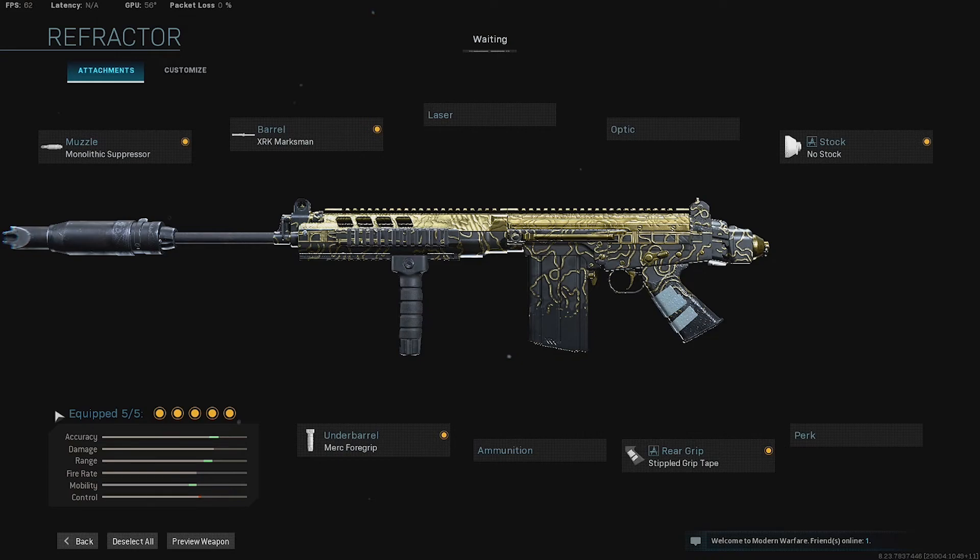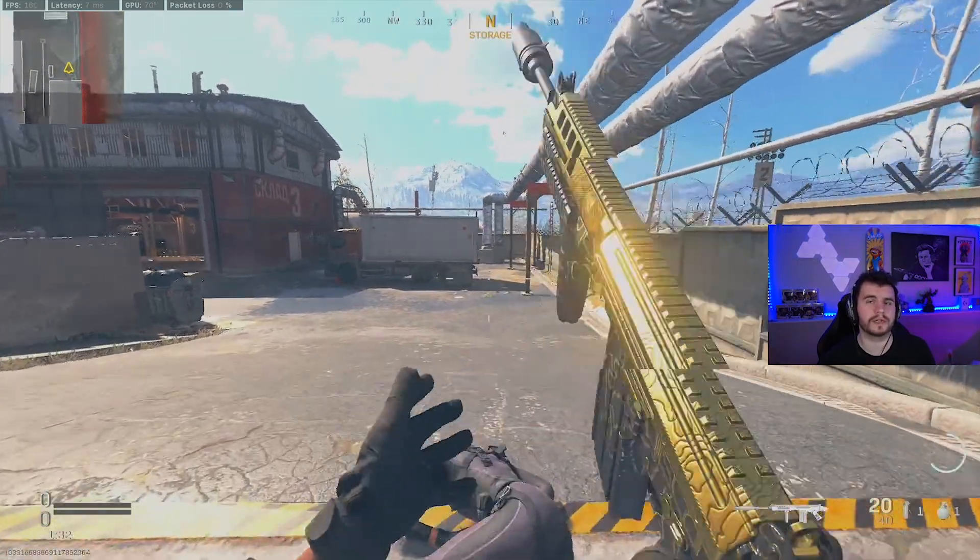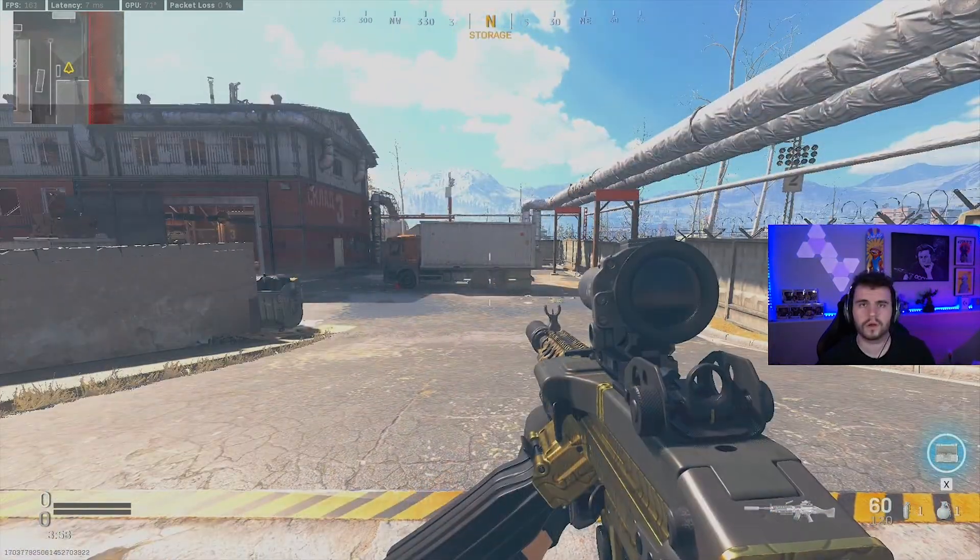The way we've set up this Fal is all about ADS speed and movement speed since we're replacing our SMG with it. We're basically just going to be swinging around, two- or three-tapping people and dropping them quickly. This gun is an absolute beast up close — you have got to try this setup if you haven't already.